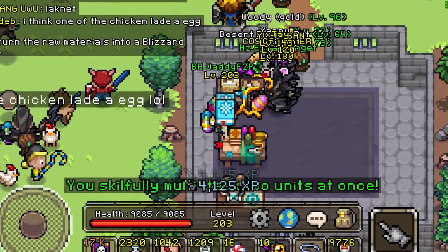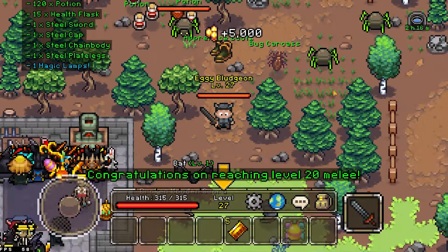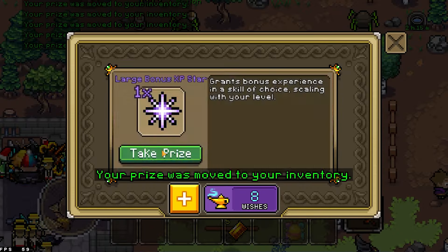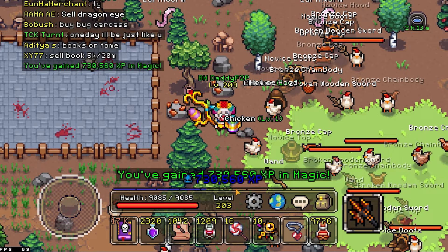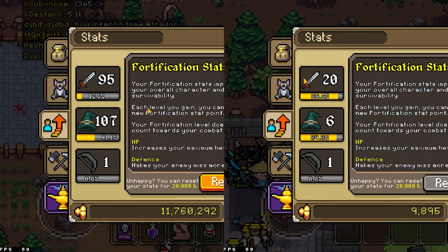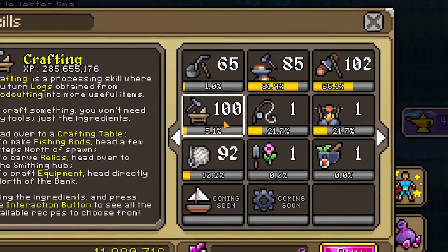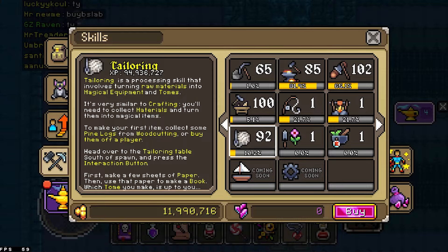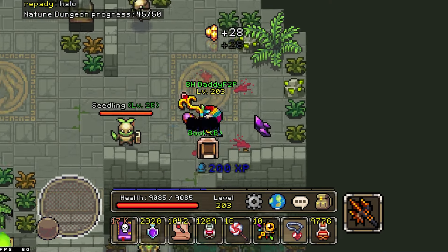Most players screw up by using their wishes too early or incorrectly. Wishes come from daily login gifts or by opening melee/magic gift boxes. They give random EXP boosters — blue crystals for instant EXP, or purple stars for 100% bonus EXP up to a cap — in varying sizes from small to large to huge. The key mistake is not knowing that the higher your skill level, the more EXP you get from these boosters. Save them for skills at least level 80, and never use them on skills that generate easy EXP like melee, magic, woodcutting, or mining.